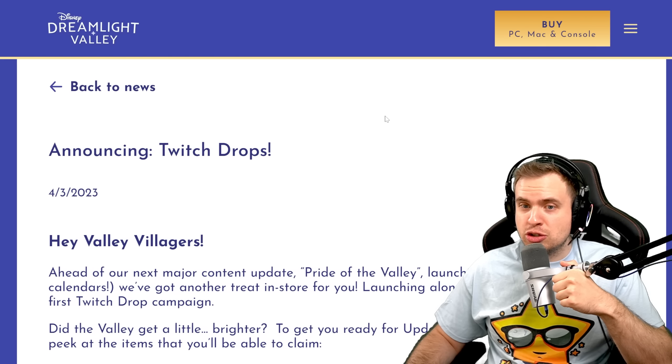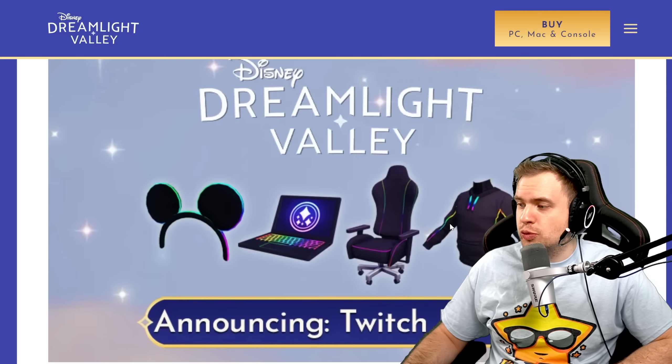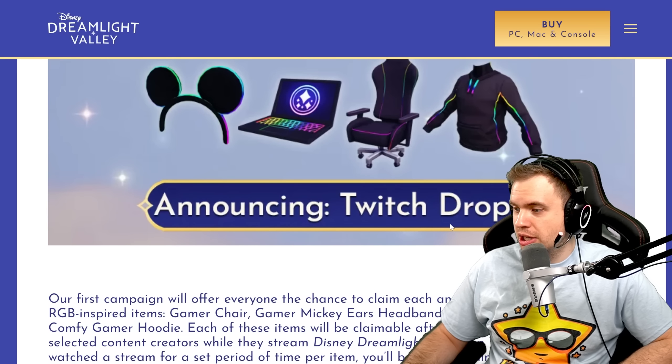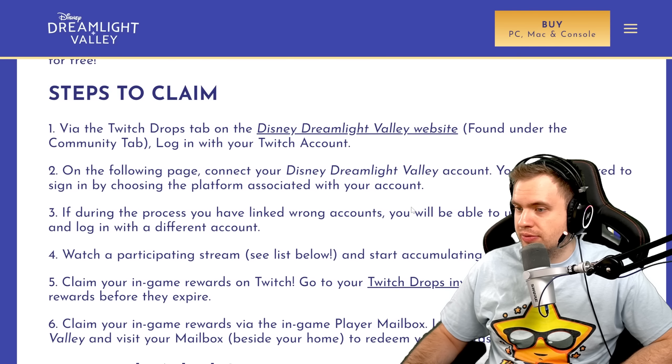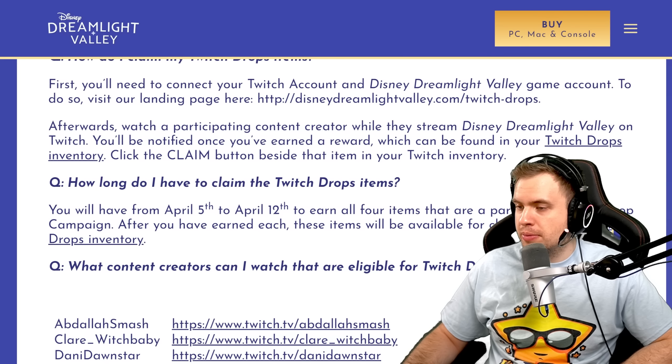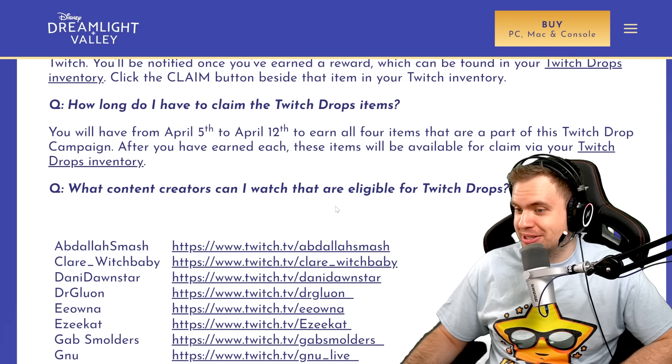Oh my god, we're getting Twitch drops. Wait, this is not Prime — this is Twitch drops, so you just need to watch certain streamers on Twitch for a certain period of time. Connect your Disney Dreamlight Valley account. You will have from April 5th to April 12th to earn all four items. Easy peasy, four free items. That's amazing.